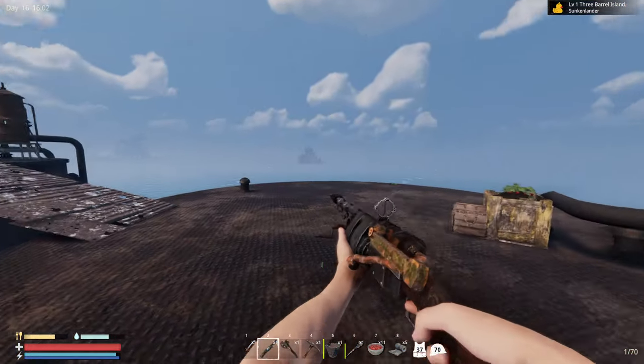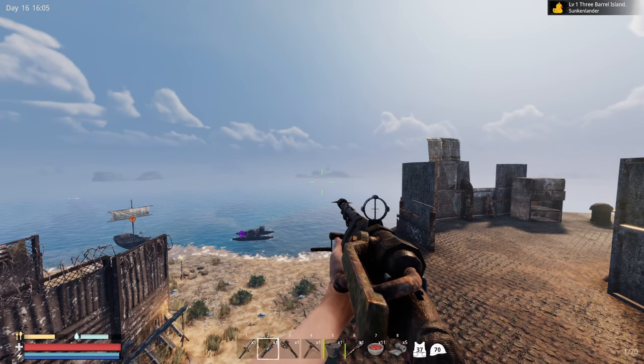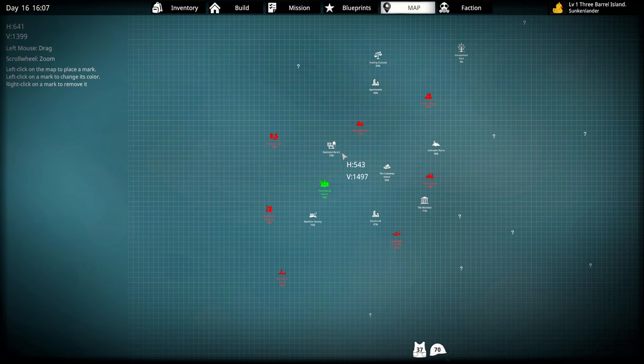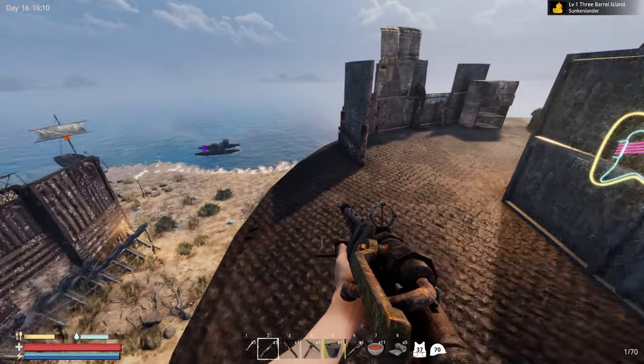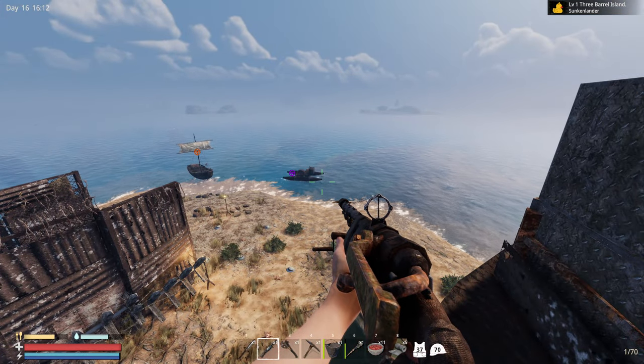It's a welcome addition. I'm on one of the new POIs, by the way, which is right next to Castaway Island, which is right there — that's where we start. And this is three-barrel line. It's very good for an early starter base because there's only one way up. Thanks for watching, everybody. Have a good one.